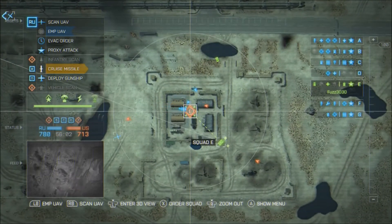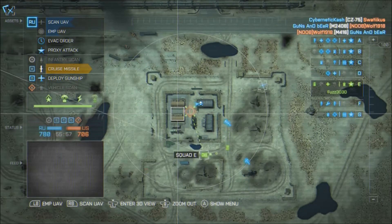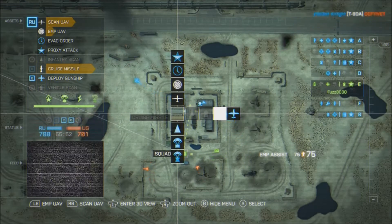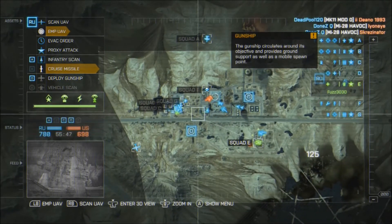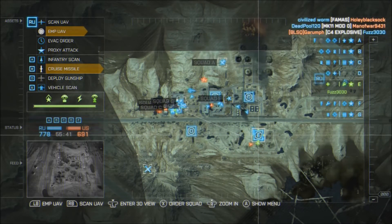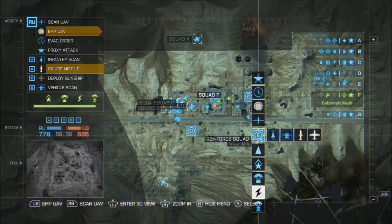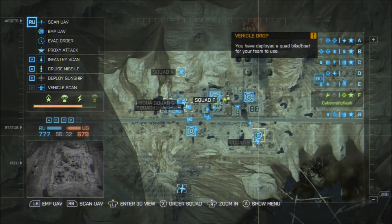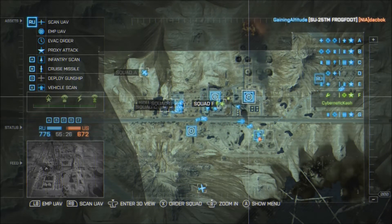Playing as commander takes a while to get used to and understand. It is also 20 times easier to use Commander Mode if you're on a tablet, because on console moving the cursor is really annoying — it locks onto the nearest thing. There are two commander positions, one on each team. To play as commander you need to be ranked 10, and playing as commander gives you a good amount of XP. Commander Mode is only available in three game types: Conquest, Rush, and Obliteration.